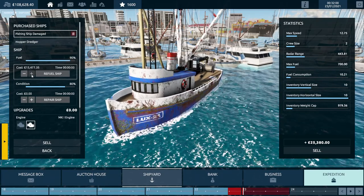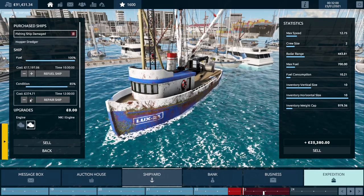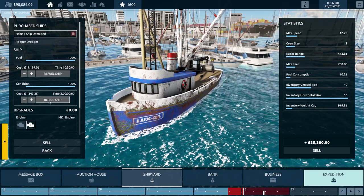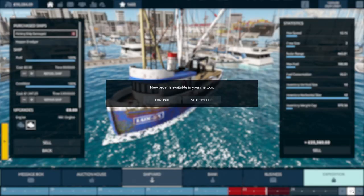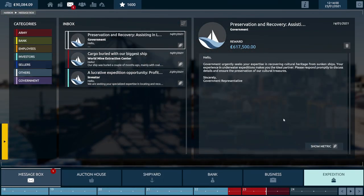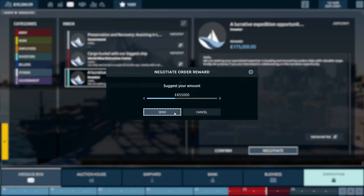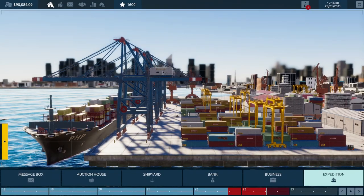You begin your wreckage diving adventure and this game starts you off — with no option to change it — with three million pounds. That three million pounds gives you the ability to go to the shipyard after your first dive and purchase the most expensive ship. It also gives you enough money to go into the shop and purchase everything you need.